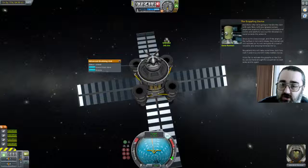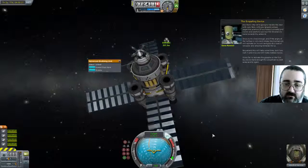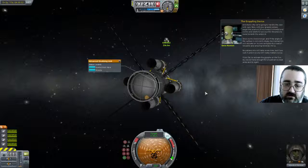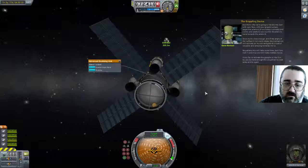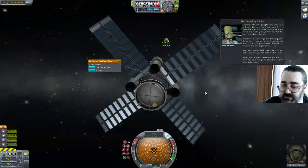The tutorial says: 'Now with your grapple armed, target the asteroid. Slowly and carefully use your RCS thrusters to move towards the asteroid. The angle of the surface is not overly steep — the mechanism will activate on its own. Be patient; if you rush it and miss, you make matters worse. If you fail to activate the grapple on the first try, you do have enough RCS propellant to back away and try again.' So we are in target mode. Let's go towards the target.